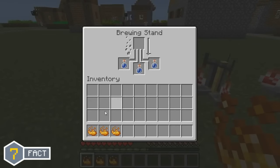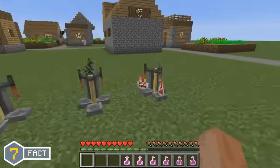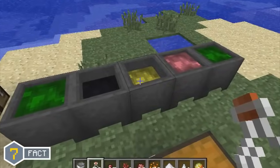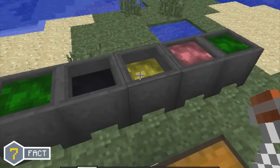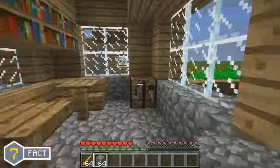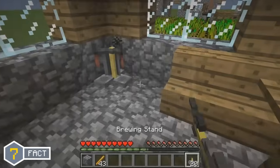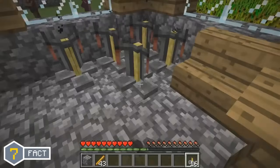Potion brewing was added in the Minecraft Beta 1.9 update but there was something very interesting about brewing at the time. In the Minecraft Beta 1.9 update, potions were originally brewed in cauldrons. But when the brewing stand was added in the Minecraft 1.0 update, it was changed so that potions would now be brewed in the brewing stand.